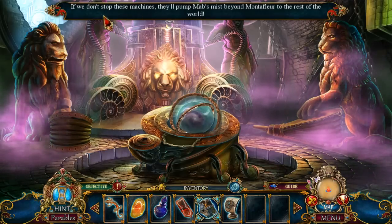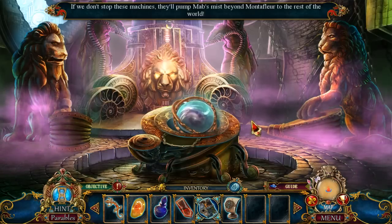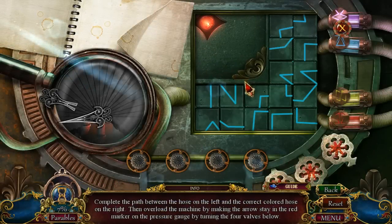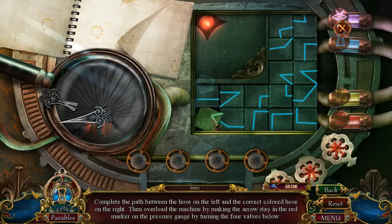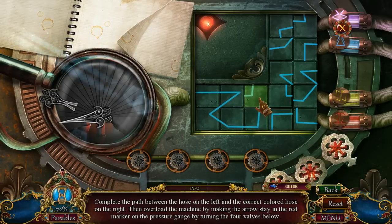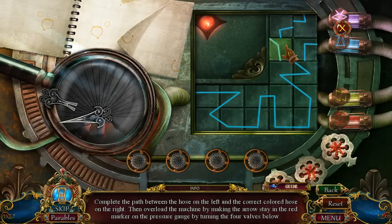Let's see here. If you don't stop these machines, they'll pump a mass mist beyond Montefleur to the rest of the world. Let's do it. It's a puzzle! Oh, just rotate? Maybe? Yeah, I think it's just rotate. That I can live with. A good little rotational puzzle just to keep things exciting and fresh.